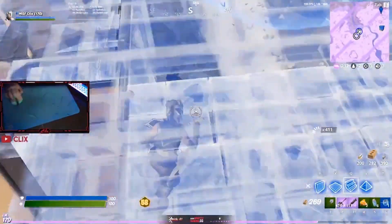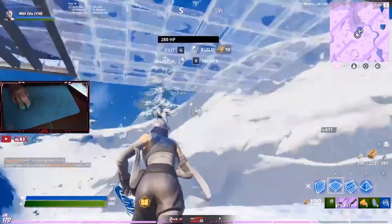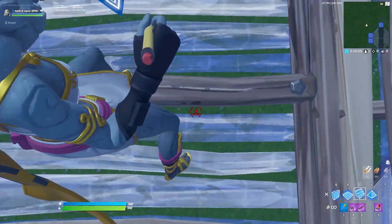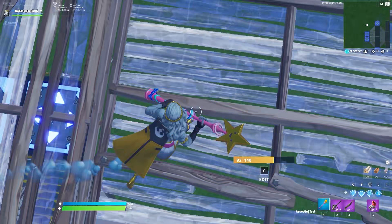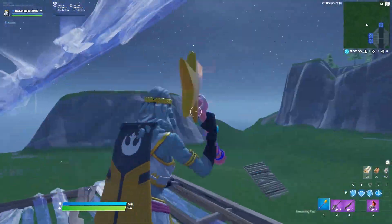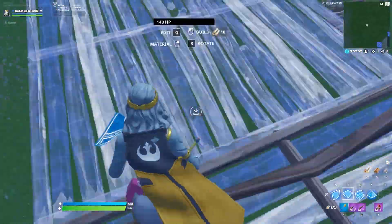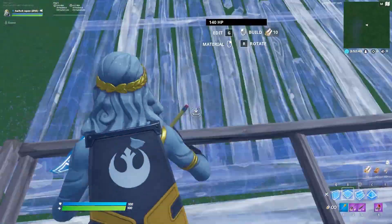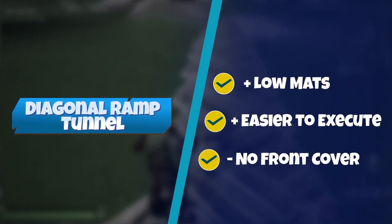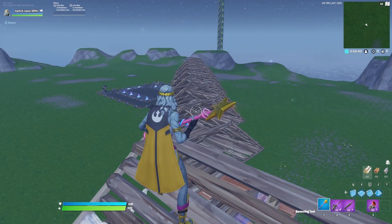This build is sometimes referred to as a diagonal ramp tunnel, and it's a good build to know. All you're doing is building a zigzagging floor with a ramp on the outside. Notice how he's looking down at his feet, so the ramp goes on top of him and not in front. If this is new to you, start out slow, then ramp up in speed gradually. You can see just how protected this tunnel is from behind — it's much lower mats than a full tunnel and much easier to execute as well. It's just not protected from the front, so make sure there's no one looking at you from the front.